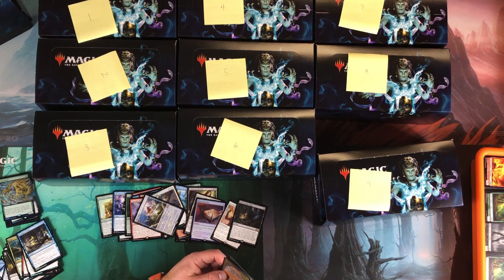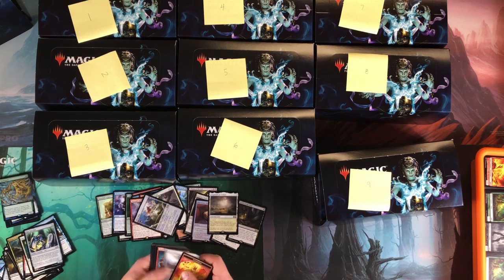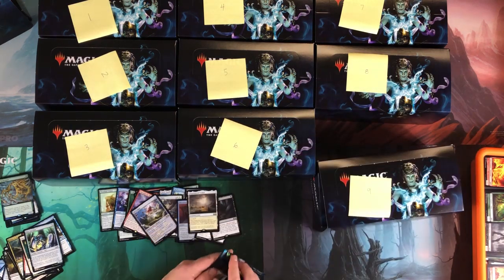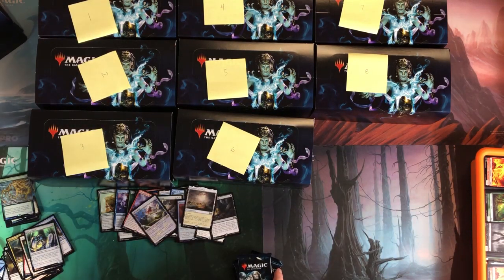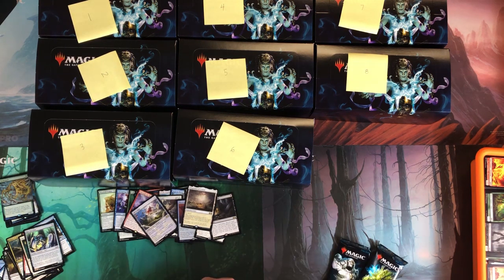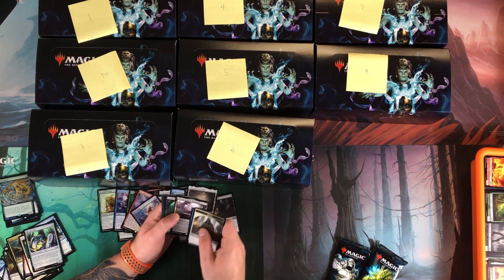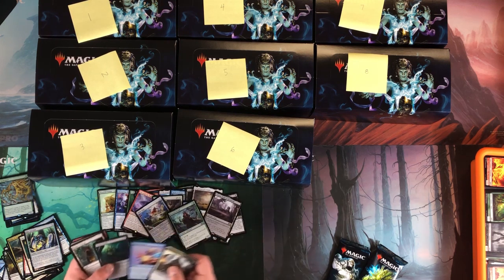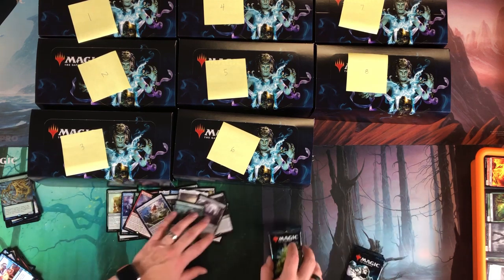With 10 boxes full of commons and uncommons I'm going to have to take a break and swap those out. Flagstone and Mirror — my foil there. Not amazeballs but I'll take it. Last three packs — let's get them out. Overall box nine I don't remember the box topper, which is the problem. Urborg, Tomb of Yawgmoth — definitely wish I knew what the box topper was on this because it's turning out to be a very good box with Liliana and the foil Phyrexian Altar.